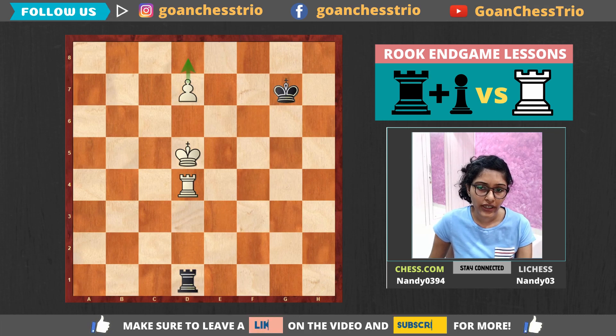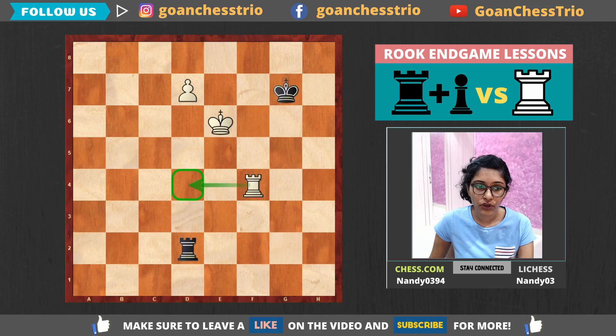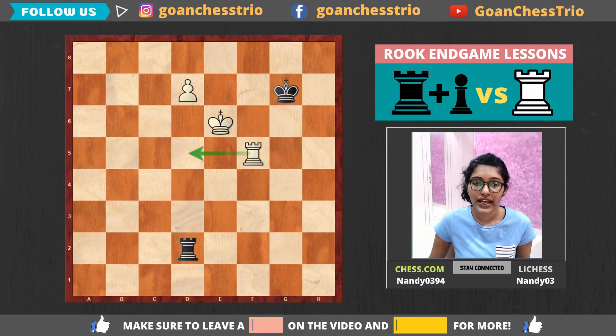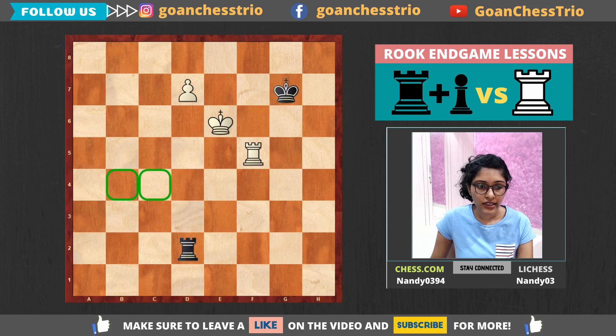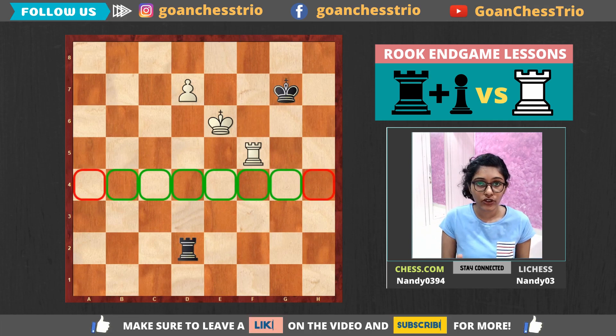Some of you may ask: what if black doesn't give continuous checks and just waits with Rook D2? Well, that's also possible. You can't really play Rook D4 to block it, but there's definitely another square we can go to — the D5 square. So we can play the move Rook F5 with the idea of Rook D5. After Rook D5, the pawn just queens. So this was building the bridge, and an important thing to note is that this method works for every pawn from the B, C, D, E, F, G file — basically from B to G — but it will not work for the A and H pawns, the rook pawns.